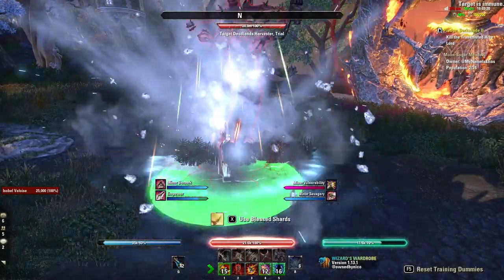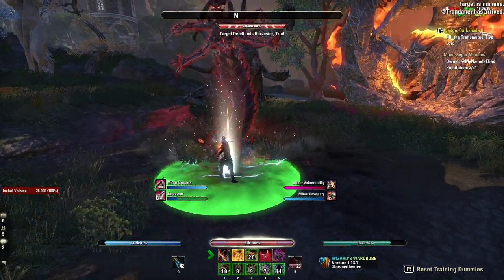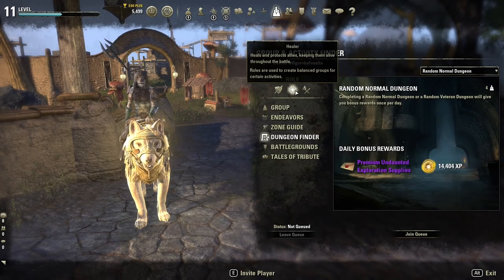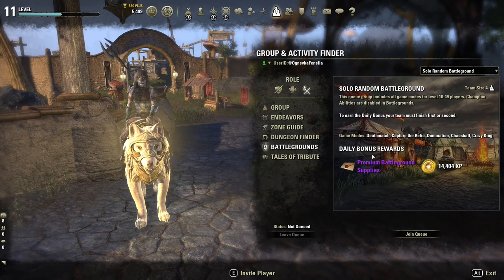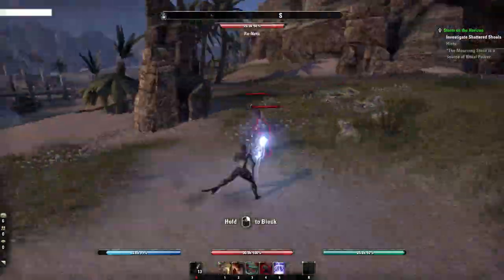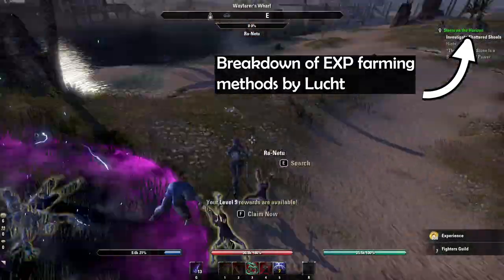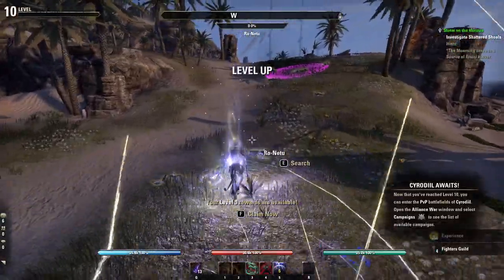Mechanical skill is also important. We discussed weaving earlier, and also you will use two bars instead of one — the second bar unlocks at level 15. At level 10, Activity Finder unlocks and you can do a daily random dungeon and daily battleground for a lot of experience. Explore and kill enemies. Should you grind? No — grinding is not beneficial for a new player because it only provides XP and no skill points, which are more important at this stage, and it burns you out very quickly.